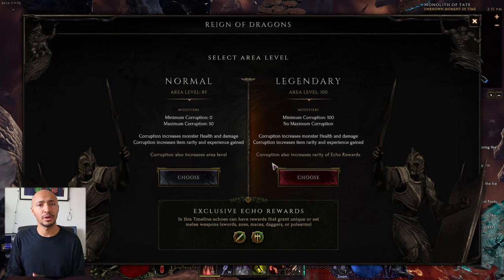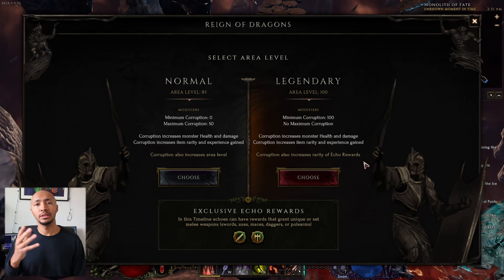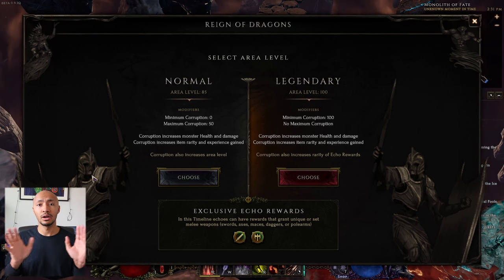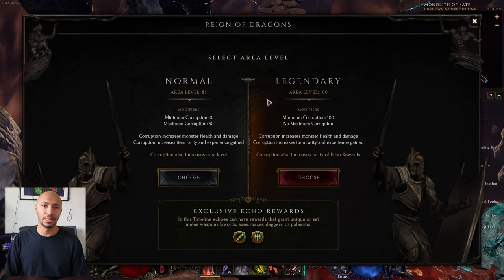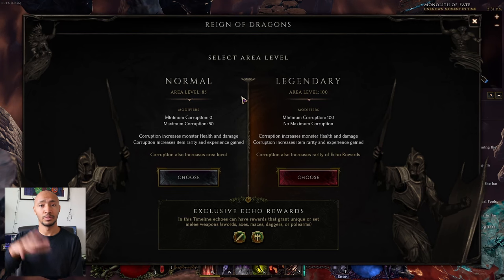However, when you make a certain amount of progress within the endgame, you'll unlock empowered timelines that are level 100 — the max level that something can be in Last Epoch. In empowered timelines, corruption still does all the previous things, but does not increase the area level.